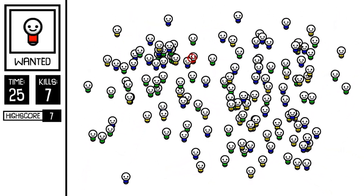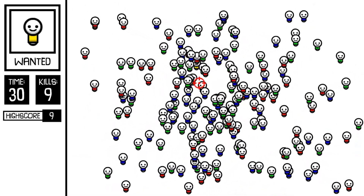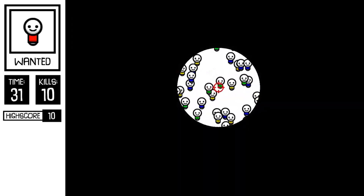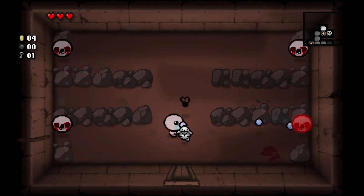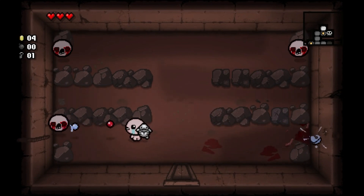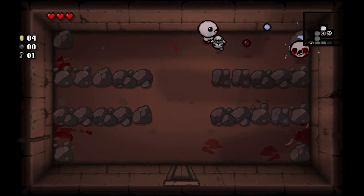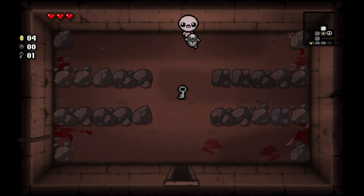I actually came across this style by complete accident. When I first made my YouTube channel and started to make games, one of the YouTubers I was watching the most at the time was a game dev channel called Blackthorn Prod. His visual style is similar to Edmund McMillan — think like Binding of Isaac — and he made a tutorial on how he creates game art, which I tried to follow. Emphasis on the word tried. It did not go very well.